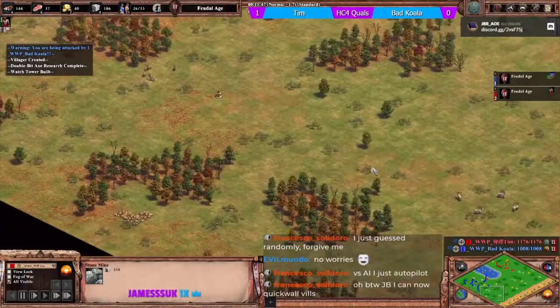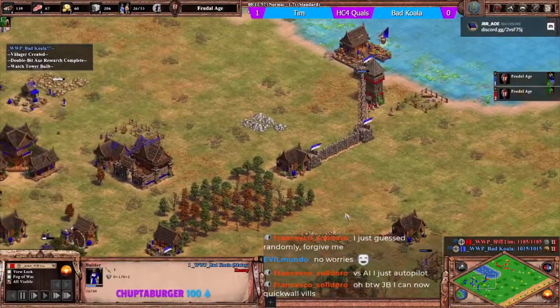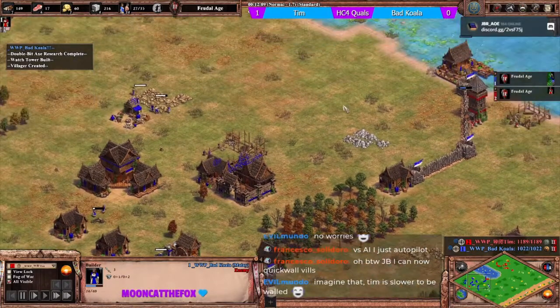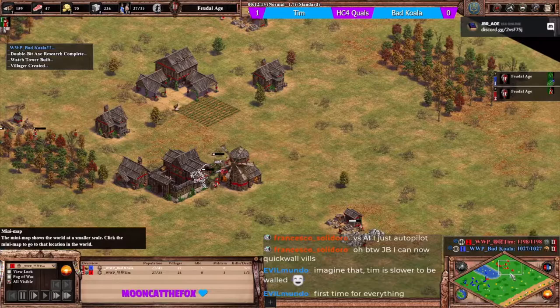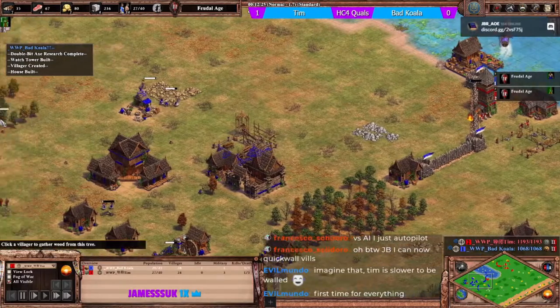There are extra stone piles dotted around the map. Tim does know there's a villager outside. Tim is dropping a forward archery range while koala adds a defensive one.